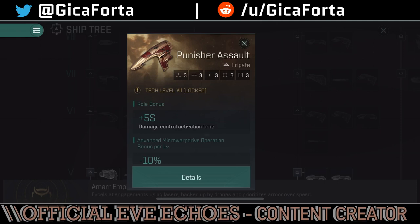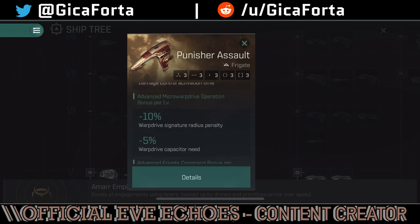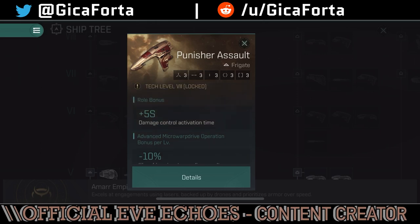Moving on to Tech 7 — we've got the Punisher Assault, which as I mentioned takes the role of the assault frigate brawler. It has damage control activation time reduction for survivability, and a warp drive signature radius penalty reduction — meaning it can fit micro warp drives effectively. MWDs increase your speed by 500% but increase your signature radius, making you a bigger target for missiles. Having a reduced penalty makes sense because you want to get as close to the enemy as possible, activate your MWD, get right in their face, and start blasting.